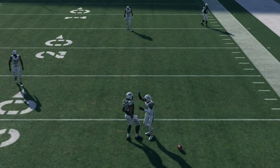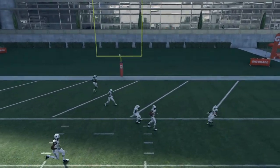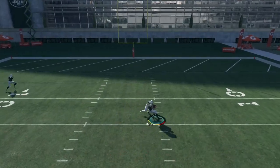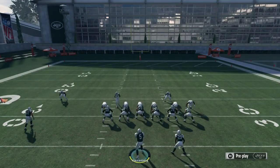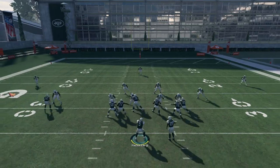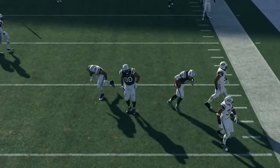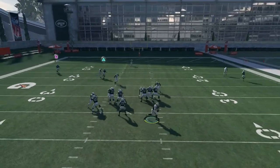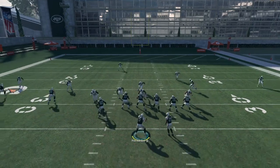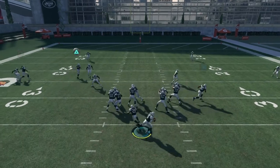Moving on to the receivers — we benched Marquise Wilson to get a look at the youngsters. Ardarius Stewart, Robbie Anderson, and Chad Hansen got a lot of playing time today. Ardarius Stewart may be farther along in his development than we thought — a third round pick in the past draft, he already might be the best receiver on the Jets roster. He got himself open with ease, held on to the ball in traffic, made tight window catches, and his route running is already pretty far along. I'd say he should be in line for an 800-plus yard season.